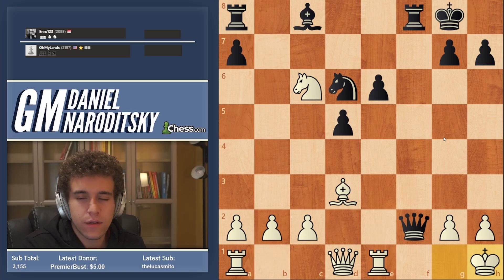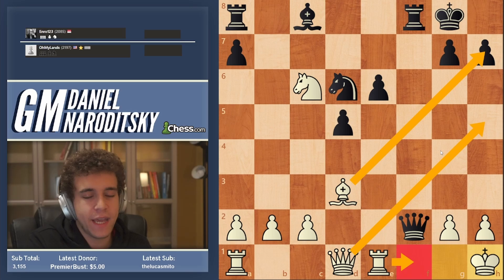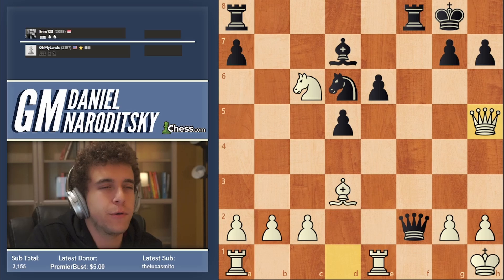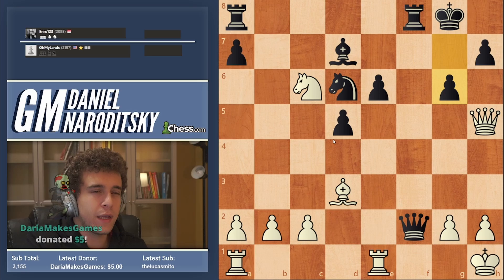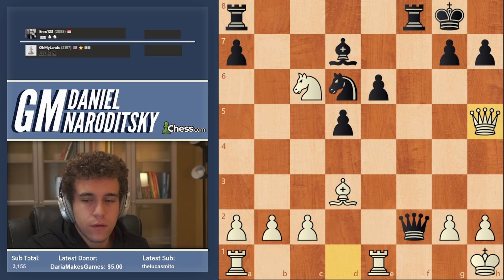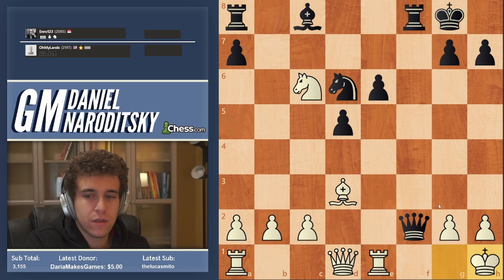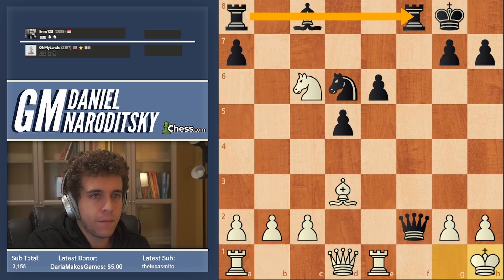After Bishop d7, we play Queen h5 and Black is already losing. After g6, we can go Knight e7 check or Bishop takes g6. Taking the knight on d6 — this is a good example of where taking on f2 is entirely not dangerous. Rook f1 is threatened right now because Black's rooks are not coordinated. This fear of the opponent taking something with check is very easy to blow out of proportion in your mind.